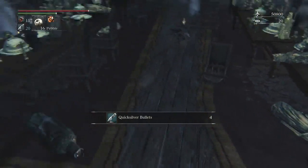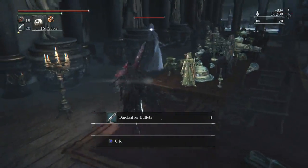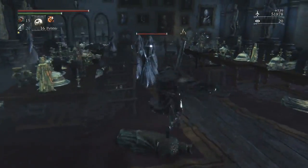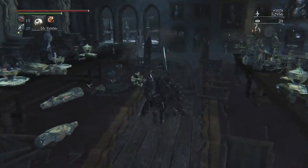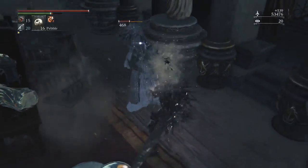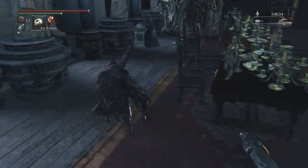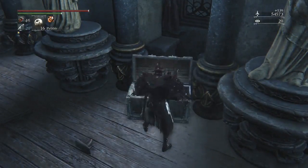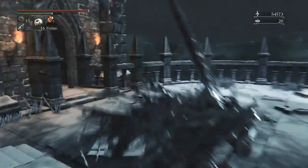Once you grab this item you're going to get surrounded by ghost ladies — fight your way out of the room. I kill all the enemies to get as many blood echoes as I can. The moon rune you get naturally through the game gives you more echoes per kill, and I've had it equipped the entire time. You get the noble dress in that chest — it's actually the dress the woman in the chapel is wearing.